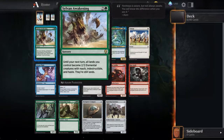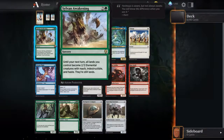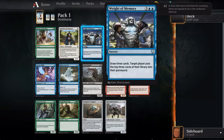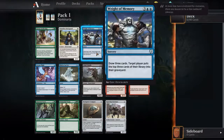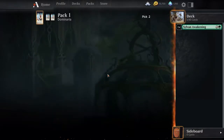A rare here. All lands you control will become 2-2, 3-2 with reach, indestructible and haste, but they're still lands. I guess that could do something. Do I want to go all in on the ramp, basically? Ramp out lands and then swing? Yeah, let's try it. Let's just go crazier.